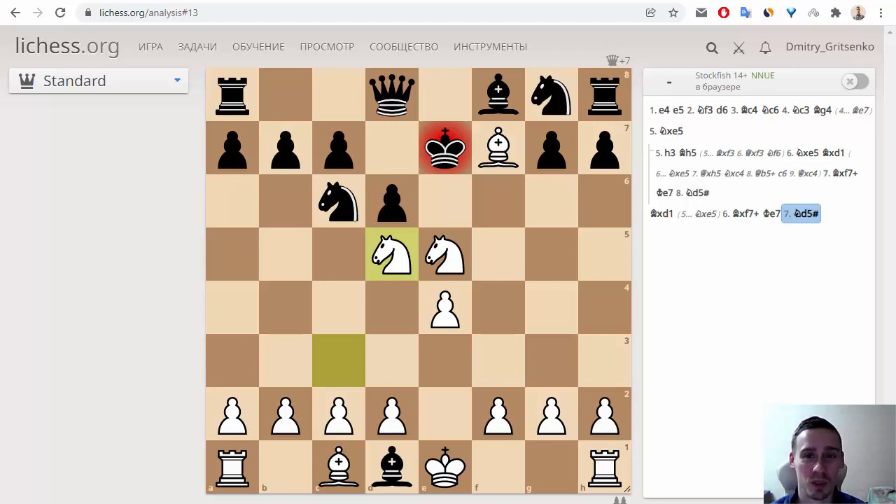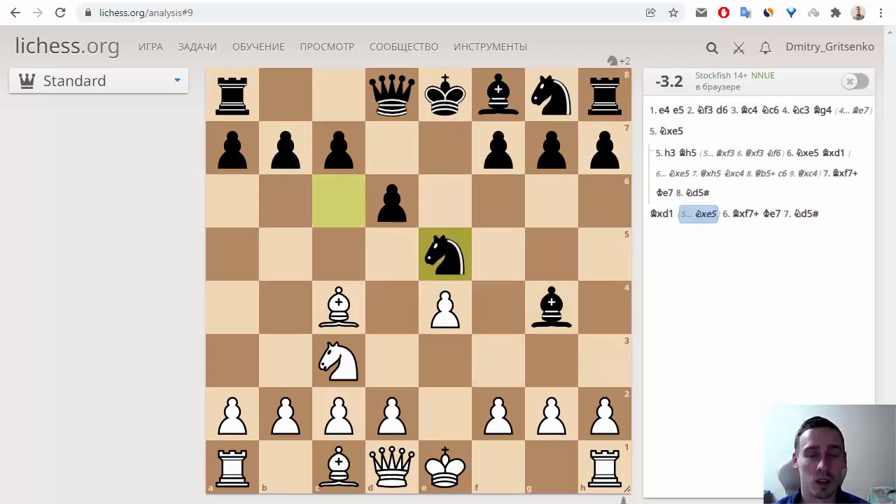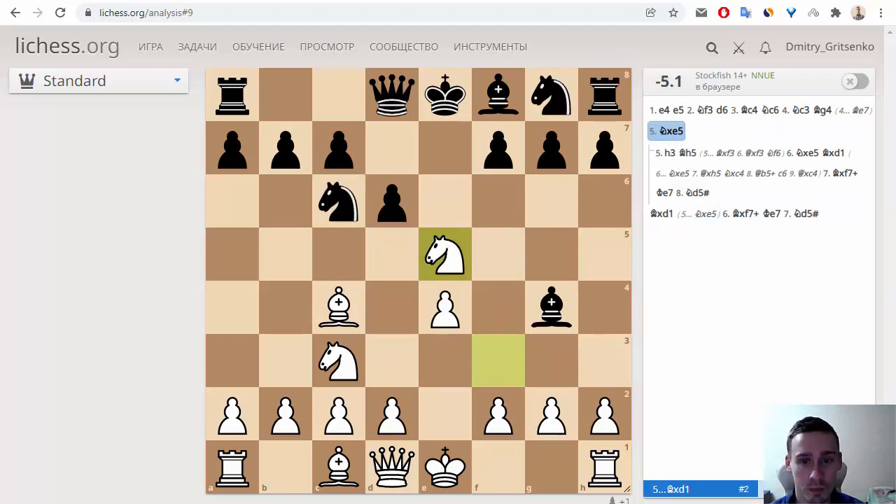The checkmate is illegal in the sense that the queen sacrifice is unsound if black responds correctly. I want to tell you that after Nxe5, when black plays Nc5 too, black has a winning position. So if you want to use this opening trap in your practice, you should know the stronger line.